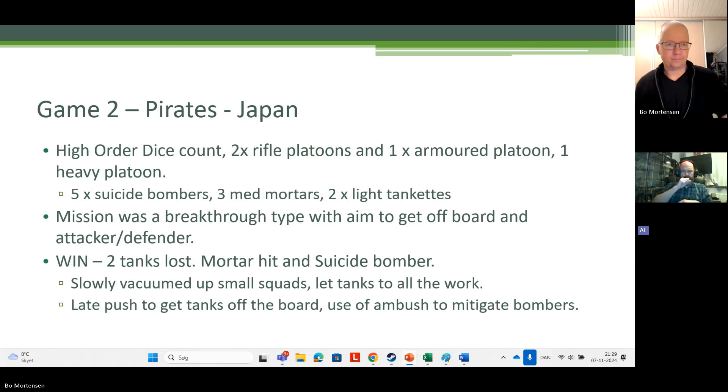The second game, we were playing the South Coast Pirates team — the bulk of their players come from the Pegasus Warlords Club in the south of England. Great, competent players. My opponent had Japan: a high order dice count list, at least 20, with two rifle platoons, one armour platoon, and one heavy platoon. The highlights from his list were five suicide bombers, three medium mortars, and two light tankettes — armour 7, recce, medium machine gun on the turret, and a heavy machine gun in the hull. It was another army with only the minimum tank platoon requirement.